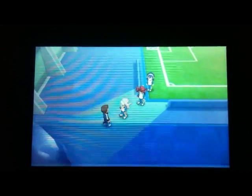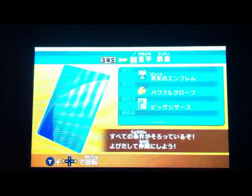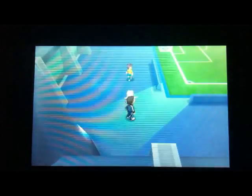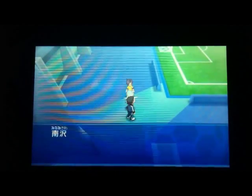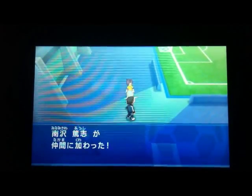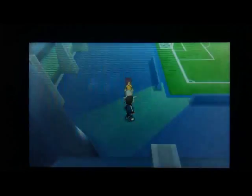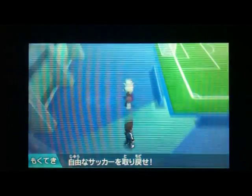Anyway, now we can go talk to Minamisawa. Sorry if this was a long one, but there is Minamisawa — let's go recruit him. Here is Minamisawa Atsushi. So we got him back into Raimon — that is cool. He was really cool, actually, I didn't like how he left. I wish we could use him in the story, but unfortunately we can't.